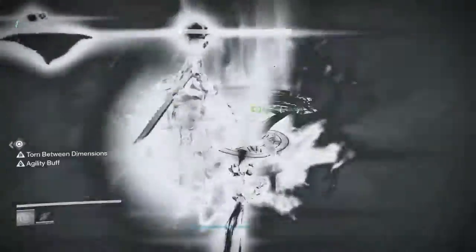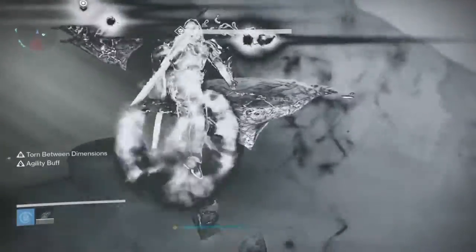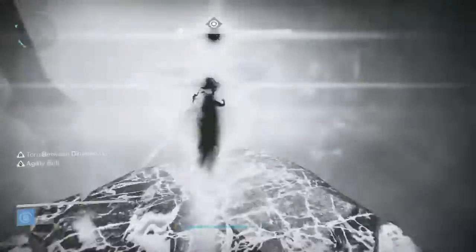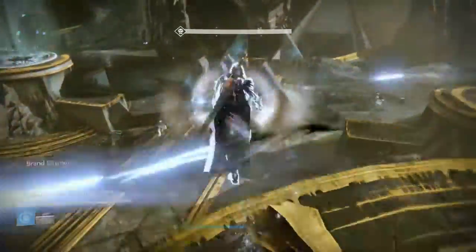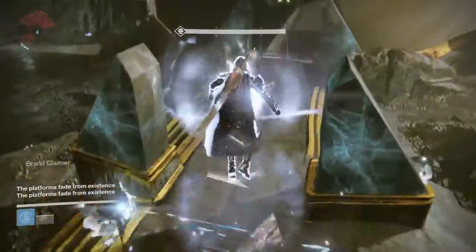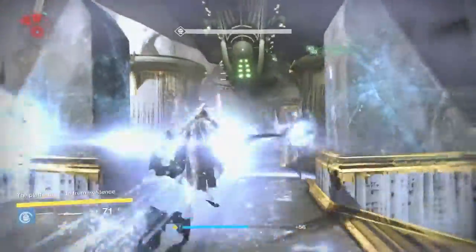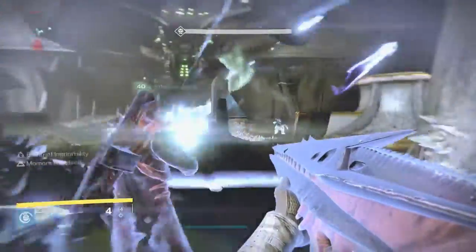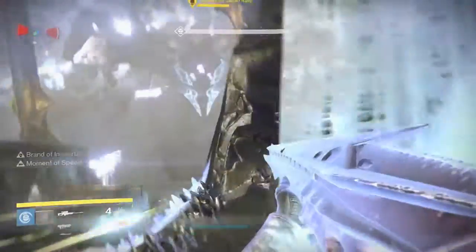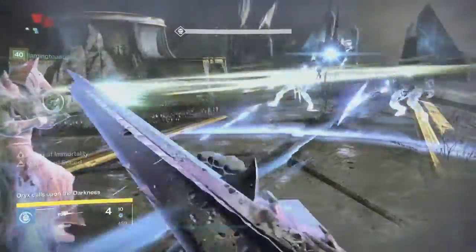If you haven't done Oryx at all, 16 orbs is what you need to do to kill him. There are moments if you're inconsistent with getting your knights that can be troublesome, because they can go eat your orbs, and since you're stacking all the orbs on each other, if they eat one they're going to eat them all. You're doing a total of four runs for 16 orbs, but you've got to do baby Oryx three times. You're not having to do the bombs phase or shoot Oryx at all — all you got to do is stun him.